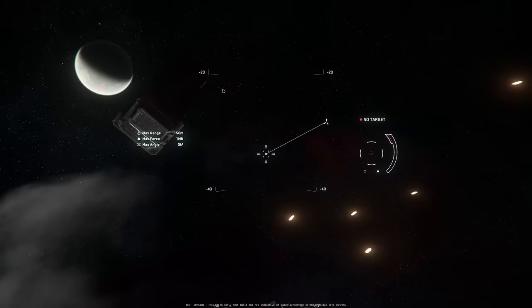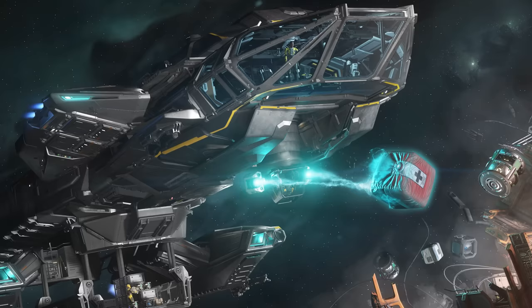There are a few different types of tractor beam applications. Some are meant to assist the ship itself, others are meant to allow for other uses like loading other ships. Some are remote, and some are fully manned, like in the Constellation Taurus.